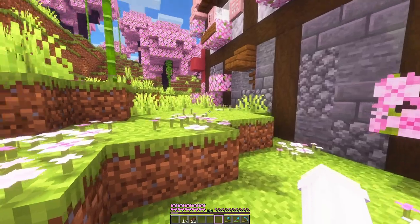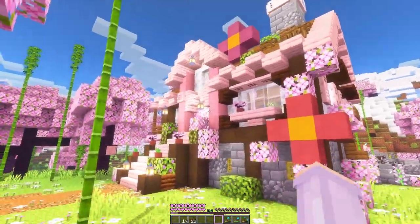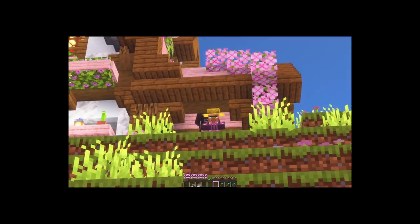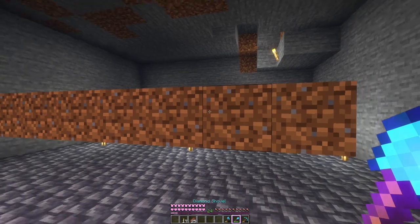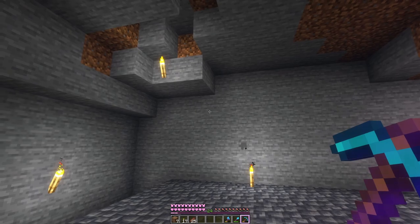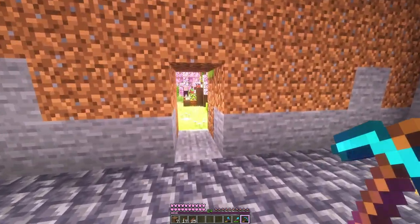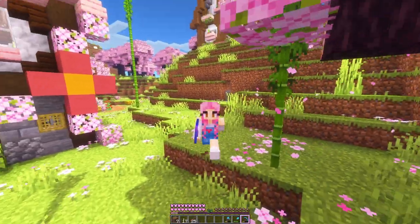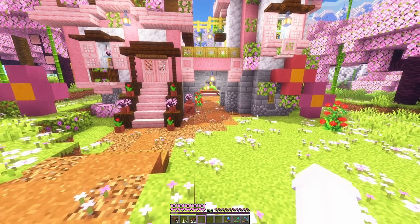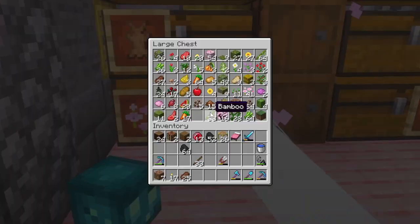I intend on building the farm in the side of a hill, kind of next to the farmer's house. I've been digging out this area and testing where we would put it, but I think it'd make a lot of sense to put some more deepslate in the roof and the walls before making the actual farm. It's usually a lot less awkward and cramped to do it in that order. We also need to check if we have melons and pumpkins because we might need to plant some to get enough seeds.